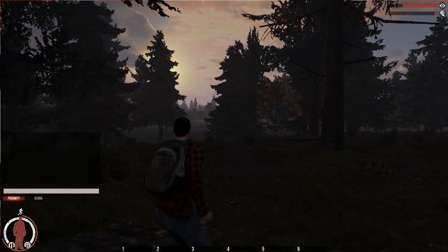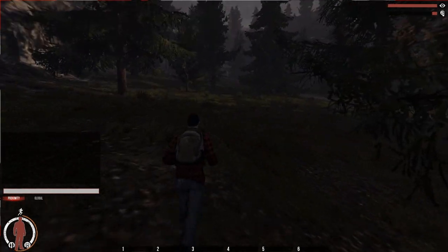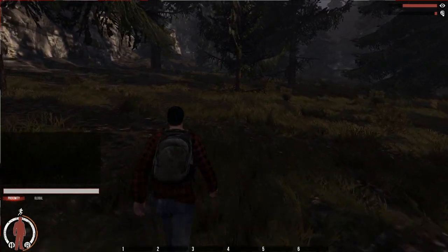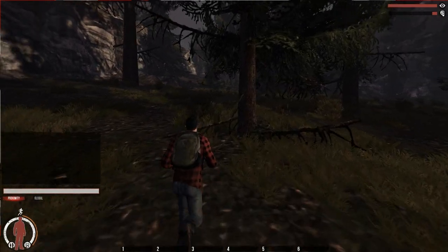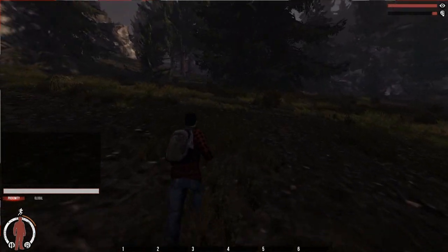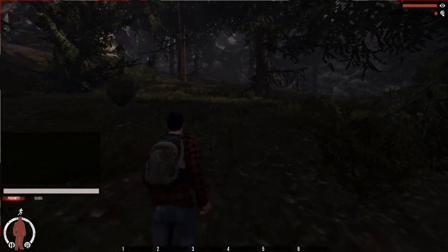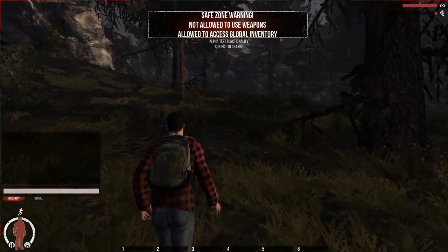The sun is actually coming out — the game is looking a lot better. I'm going to live on the outskirts and avoid the city. But with this new life I have no way of defending myself. You're spawning with nothing — how am I supposed to defend against zombies? I had to hit a zombie 20-30 times to kill it with a flashlight. Heading up to a trailer park. We're in a save zone — no weapons allowed, access to global inventory, alpha test functionality, subject to change.